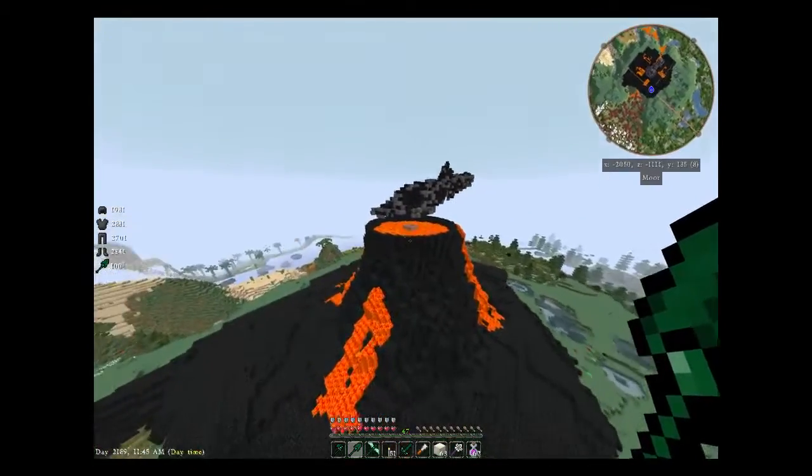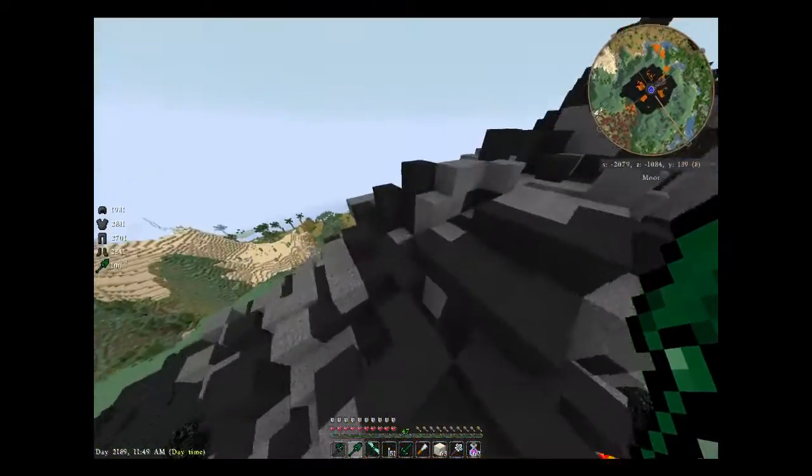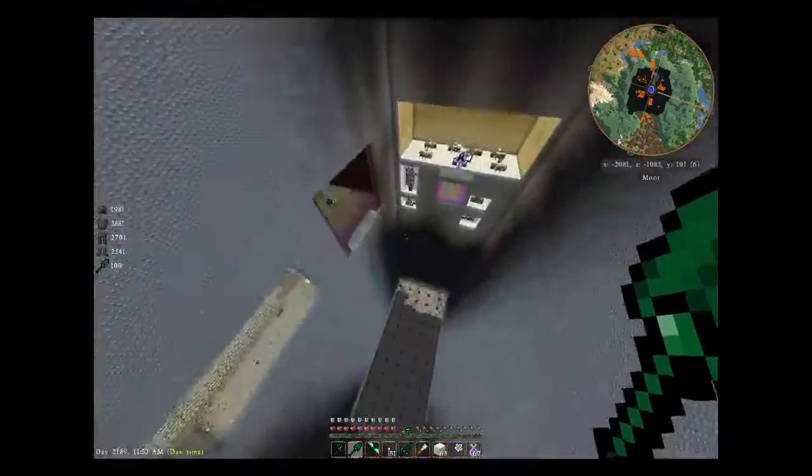So anyway, you got a chance to look at the outside of the volcano. Let's go on inside and take a look. We can make a little cutout here so I can just step off and drop down the secret entrance.